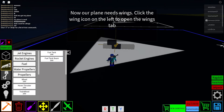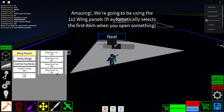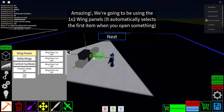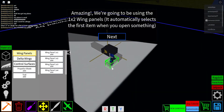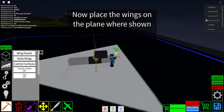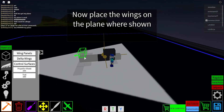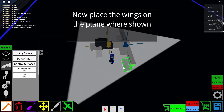Now our plane needs wings. Let's do these ones — they're gonna look cool. Wait, I got the wrong ones, I need these. So amazing. We're going to be using the one-by-two wing. Actually, it's the first item when you open the menu. I have to put them here, here, and put one here, here, here and there.